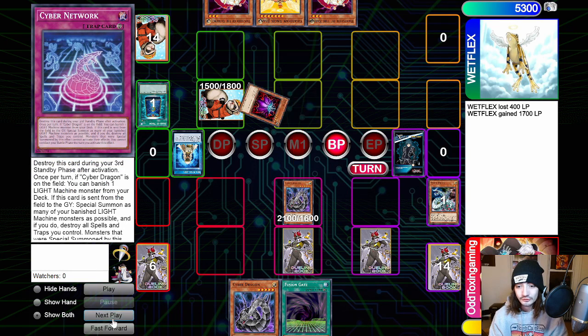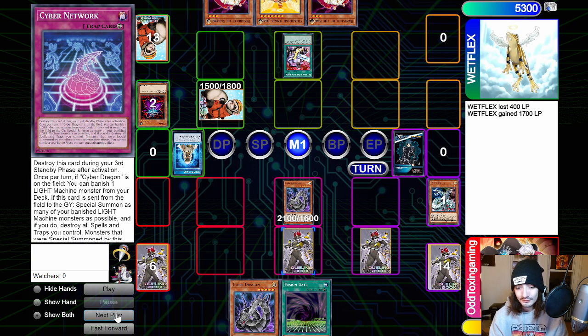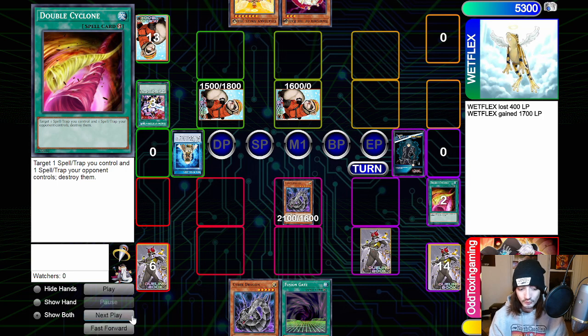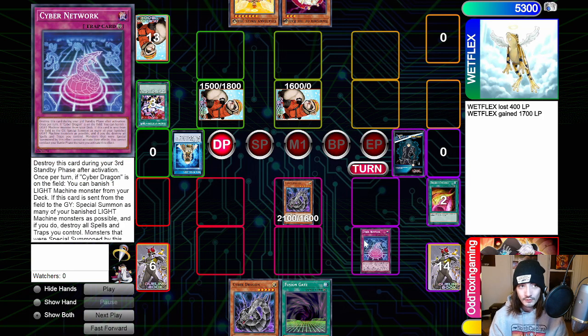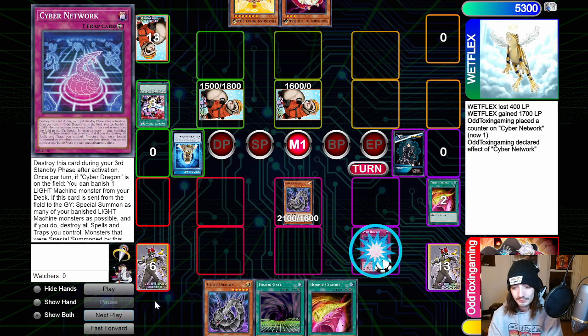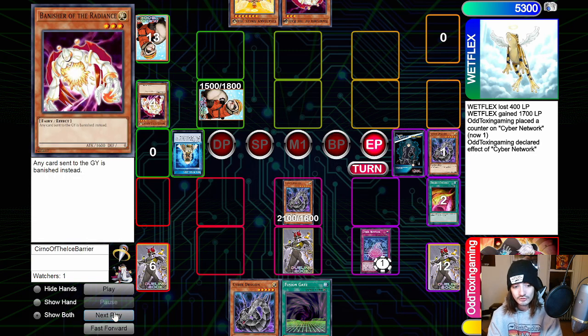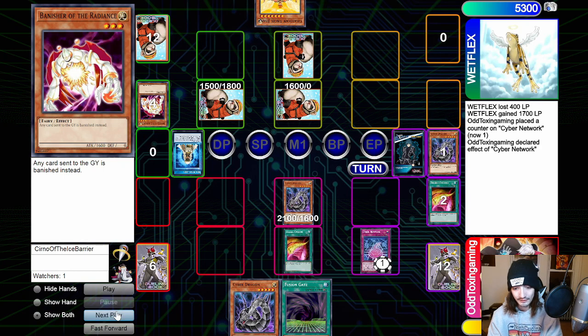Going to the battle phase, we attack the Zolga again so they can't tribute it next turn and gain 2,000 life points. They draw into the Extermination and hit the Double Cyclone — it's not important to chain. On end phase we activate the Network, then go into our Standby phase. Network gets one counter, and we use its effect to banish the Cyber Dragon from our deck. We battle into the face-down card — the Banisher of the Radiance — and pass turn. The opponent draws into Book of Moon, sets the Banisher face down, and passes.